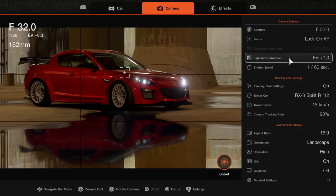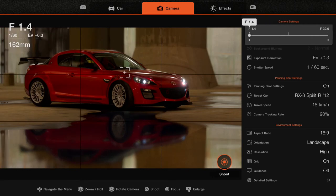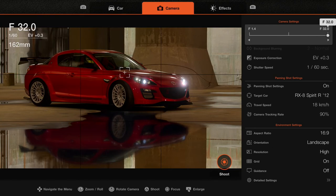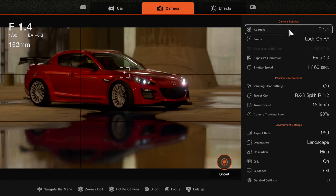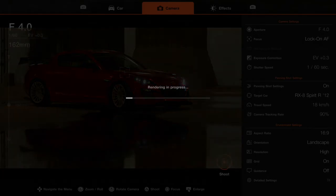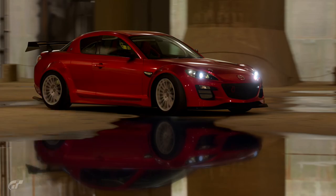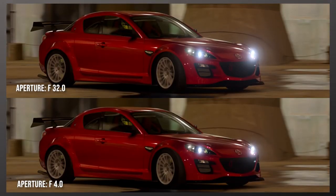Before we finish, let's change the aperture and see what difference it makes. We had maximum aperture — you can see the car lights glow quite a lot. Now we're going to decrease the aperture. It changes the light but also changes the reflection in the background. I don't want to blur too much because the rear of the car becomes too blurry — I still want to get the whole car in focus. Let's go with 4.0 aperture and shoot again. See if you can tell the difference between high and low aperture and how that affects your photos.